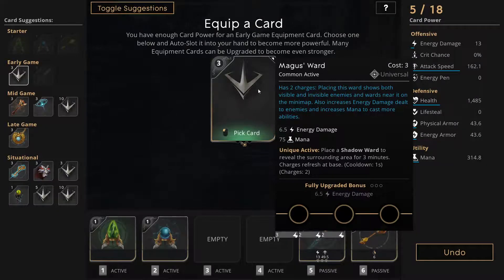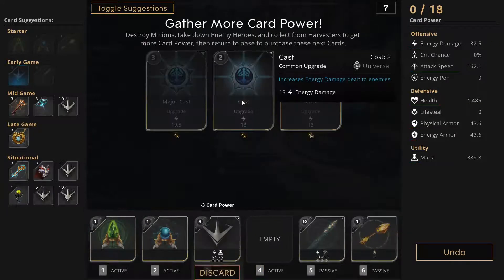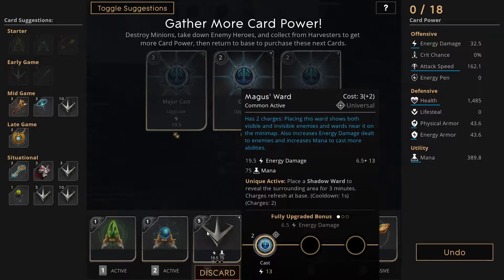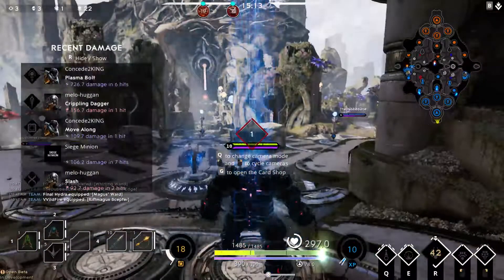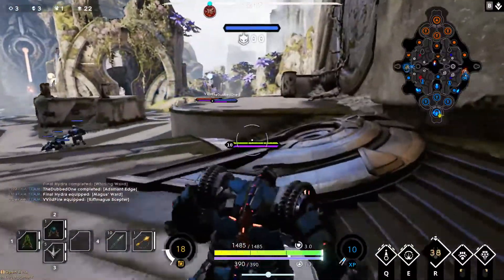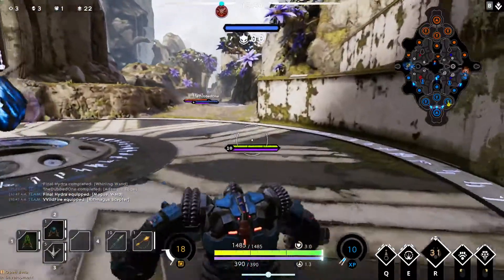Energy damage and mana. This is still early game, so we'll buy this card. And it just automatically grabbed one of the things for us. I really don't like that — if you use a predetermined card set, the game seems to lock you into what it wants you to purchase and when. I'm not a big fan of that. It's definitely different than League and I get it, they were trying something new. But it's really kind of stressful.